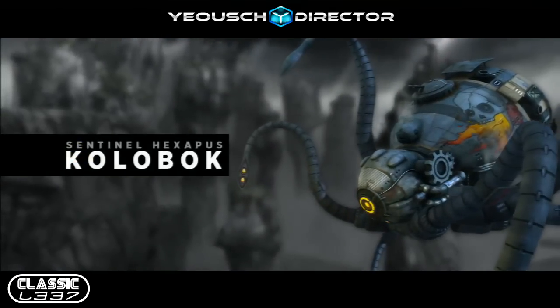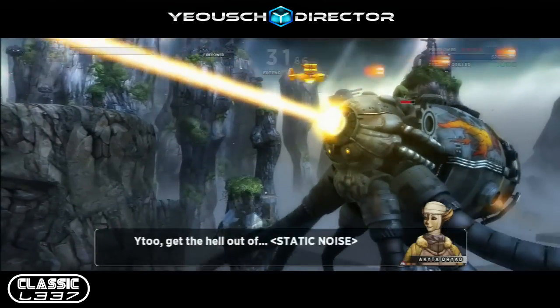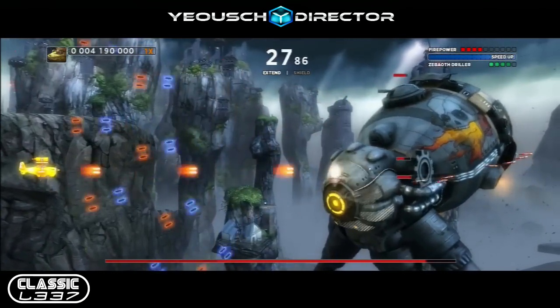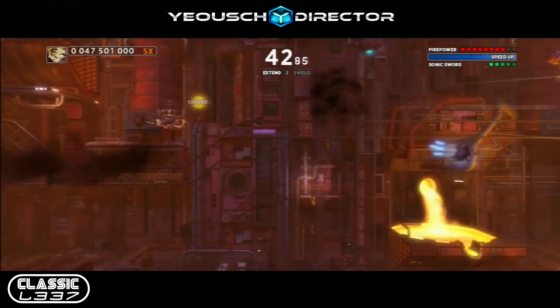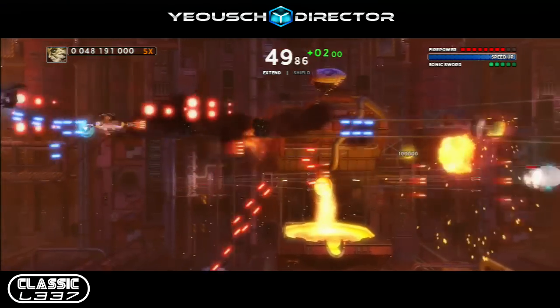Co-developed by Grasshopper Manufacture and Digital Reality and published by Microsoft Studios, Cinemora is everything you'd expect from a classic shoot em up — you fly, you avoid stuff, and you shoot stuff. What sets the game apart, both in the story and the gameplay mechanics, are its use of time.